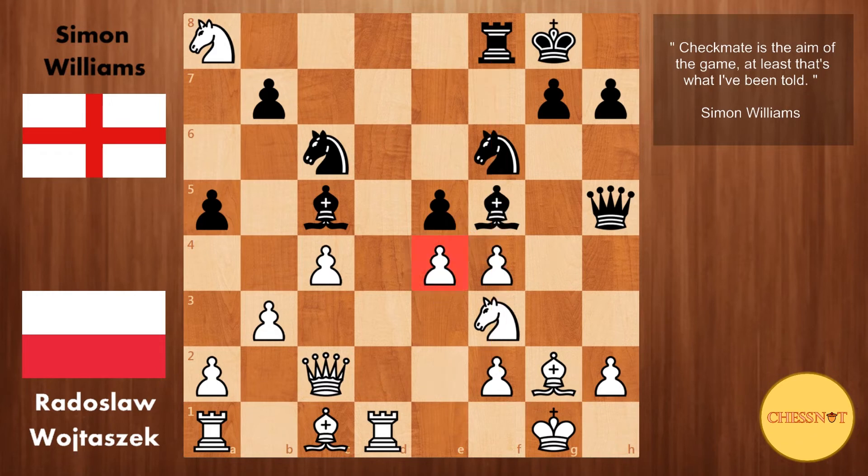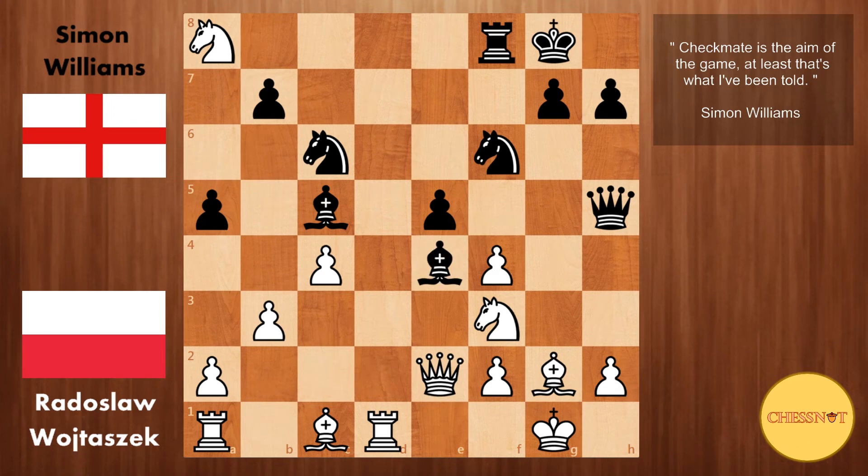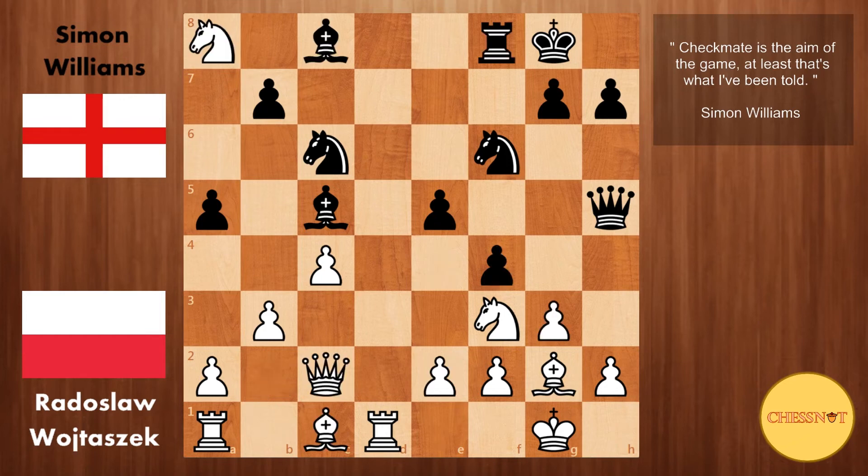After bishop f5, white plays e4 — giving up the pawn but bringing the queen over to defend the king. Bishop takes, queen to e2, rook takes a8, bishop b2, and here white seems to have found his footing. But gxf4 isn't an easy move for a human to find. Here Wojtaszek instead plays rook to d5, trying to remove the annoying bishop.